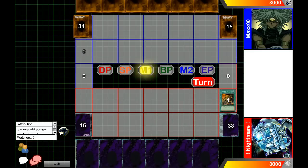Hey, what's up guys? I'm casting this game between max double zero in the blue at 825 versus Nightmare in the red at 1151, so Nightmare in the red is going first.